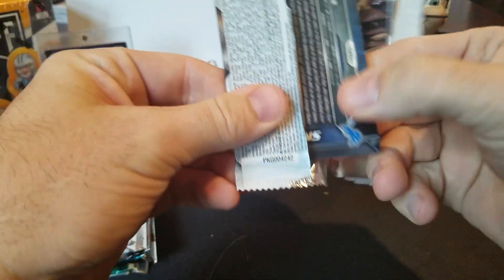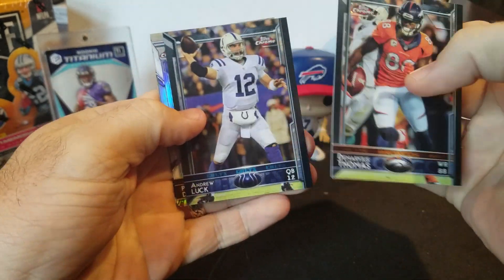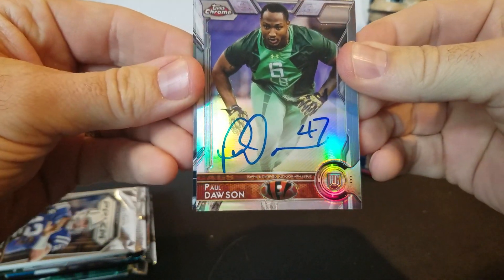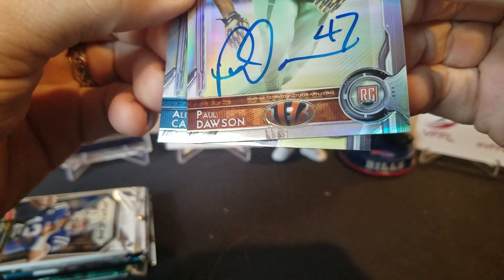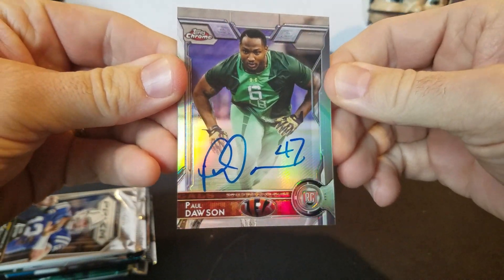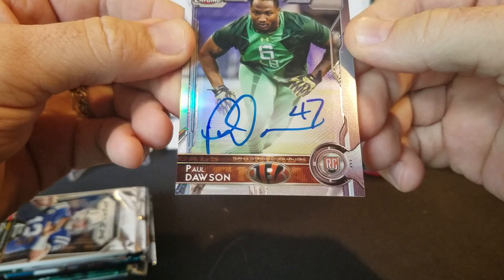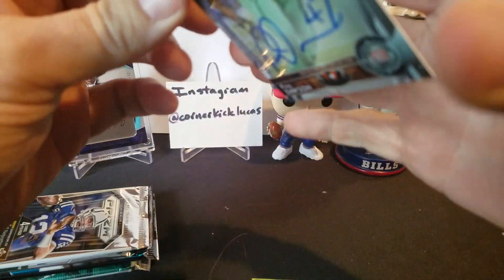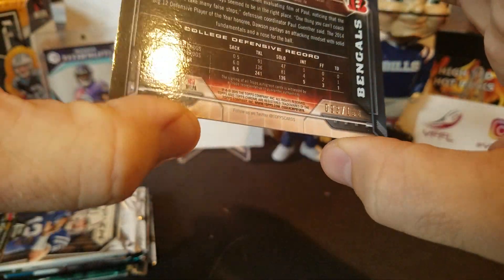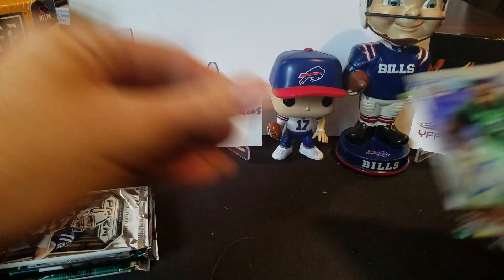Alright, Topps Chrome 15. Maybe we can pull a little girly or something. Demarius Thomas, Andrew Luck — oh, we got some ink! Look at that. Phil — excuse me, Paul Dawson. That's on card. So help me out with Paul Dawson, guys — is he even still playing? Not familiar with that, but for the Bengals, that's pretty cool, man. On-card ink from Topps Chrome. That's not too bad. 93 out of 150. One for one on the hits already — can't complain.